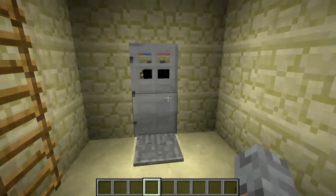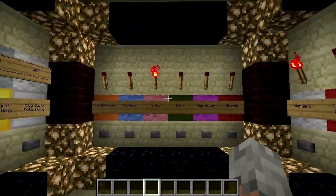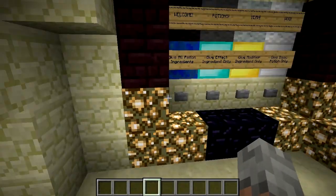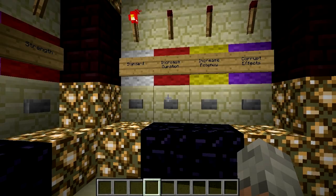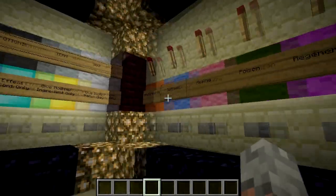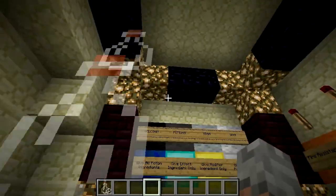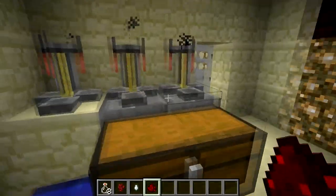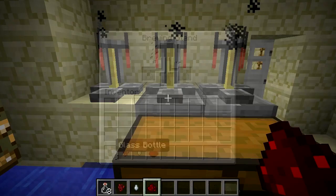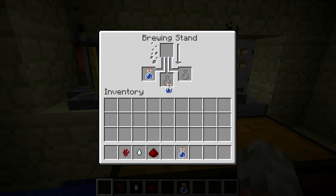Now obviously potions can never actually automatically be made, but here we have the awesome and amazing potion room. Let's say we want to make a regeneration potion that has longer duration than normal - let's press the button. We see stuff fly out of everywhere and then we have all the ingredients to make that potion.